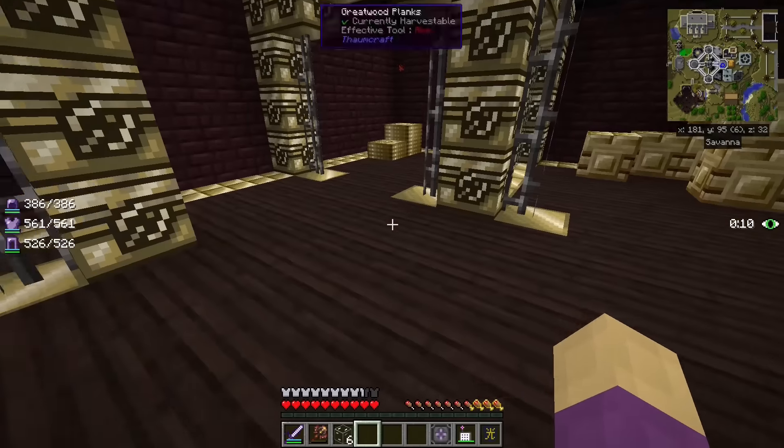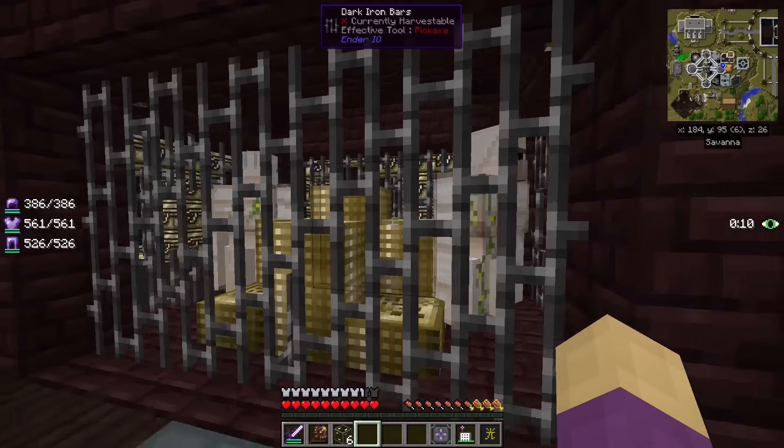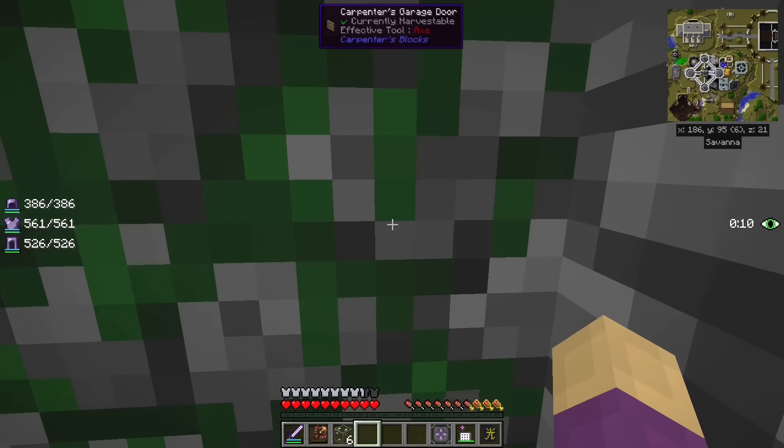We have some open stalls that we really need to fill in with some people. Of course, our black market bank. And the bouncers — the bank guards. I like those guys.